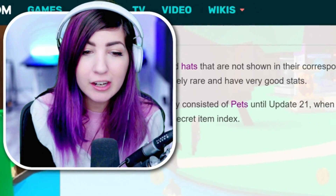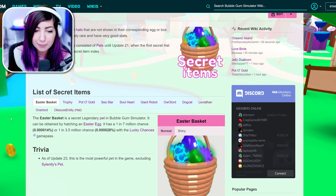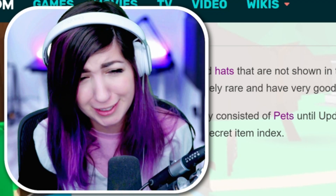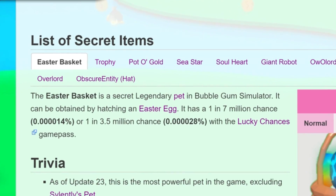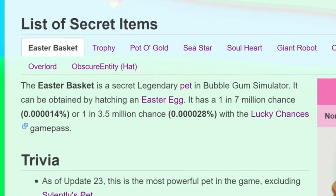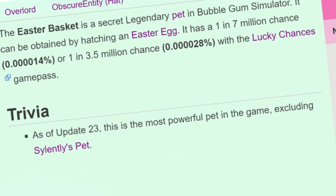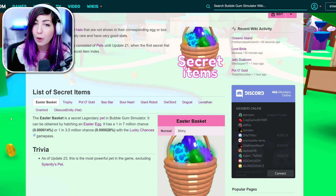A lot of people told me that they hatched a new secret pet. Here is the new secret pet — it's called the Easter Basket. I'm a little disappointed; I thought it would be the Easter Bunny. The Easter Basket is a secret legendary pet in Bubblegum Simulator. It can be obtained by hatching an Easter Egg. It has a one in seven million chance, or one in 3.5 million chance with the Lucky Chance Game Pass. As of update 23, this is the most powerful pet in the game, excluding Silent Lee's pet. Wow, that's OP.